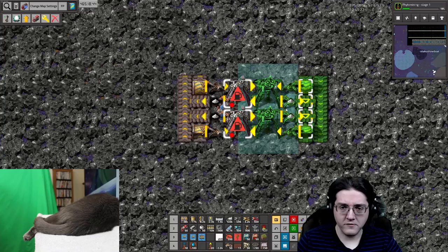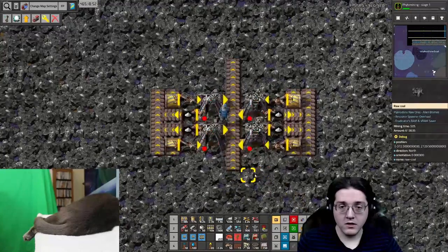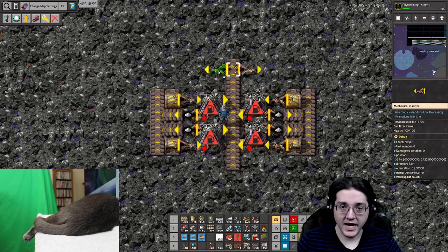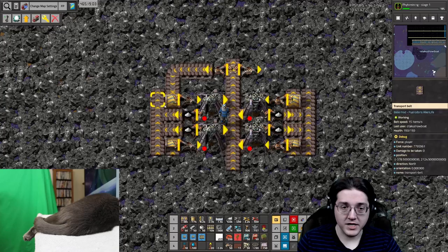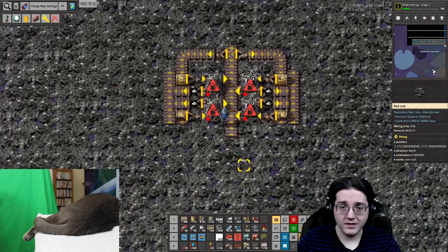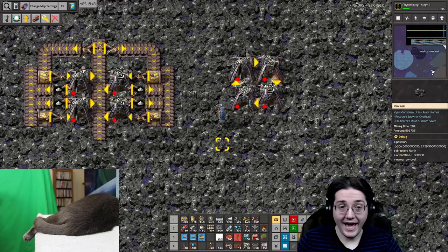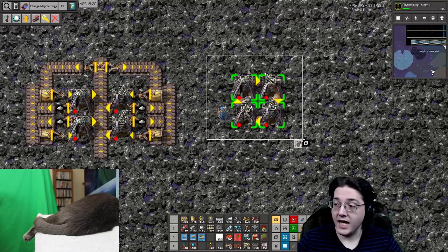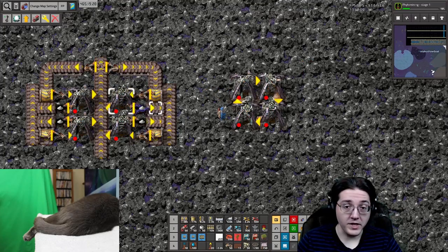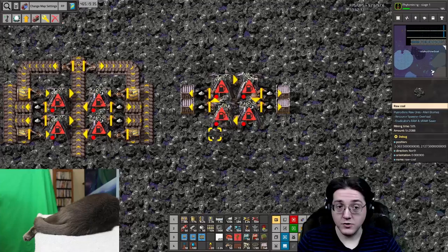This is the general layout — you can mirror everything. For raw coal, what you will likely end up doing, because you don't have splitters, is using mechanical inserters as splitters to actually go down to fill your burners with fuel. They can feed themselves at the very beginning of the game — you can absolutely do this at the very start. They will have ash as their spent products, and you will want to do something along these lines while throwing that ash into chests.